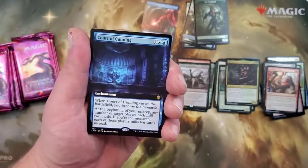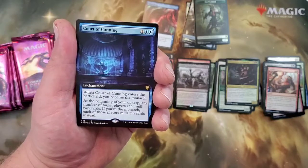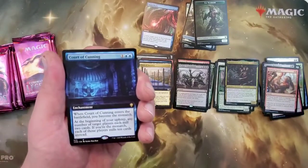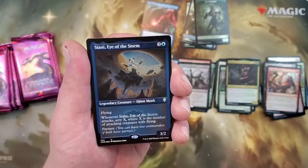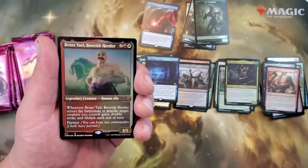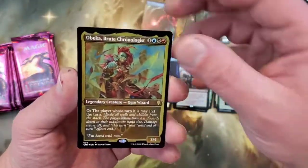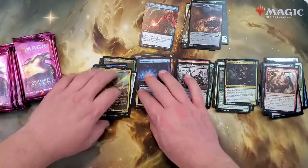I think that Court of Cunning is going to be worth more than the green one. At the beginning of your upkeep, any number of target players each mill two cards. If you're the Monarch, each of those players mills ten cards — you're milling ten cards if you can keep the Monarch. And we have a Siani, Eye of the Storm, oh — Bruce Tarl, here's a partner, he's pretty good. I run this guy with Thrasios in my deck. And oh! The Bruck Chronologist — the Intern guy. Nice, and a Treasure Token and a Dragon Token. Actually a pretty good pack.